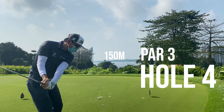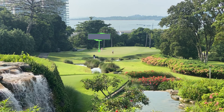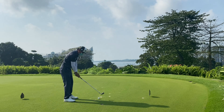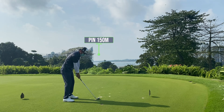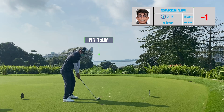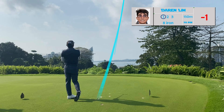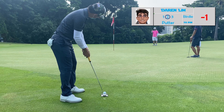Hole four is a par three — we're going downhill. The pin is front left at 150 meters to the pin, and carrying the water at the front is about 140 meters. With a full eight iron, which goes about 145, I'll be able to carry the front even if I don't hit it that well. I'm going to hit a push draw, starting right of the pin and letting the ball come back towards the center of the green. I missed it slightly but I'd planned for that since my eight iron goes about 145-146. Left with a birdie putt, but not familiar with the green — missed it a bit on the low side and left with about a two-footer for par.